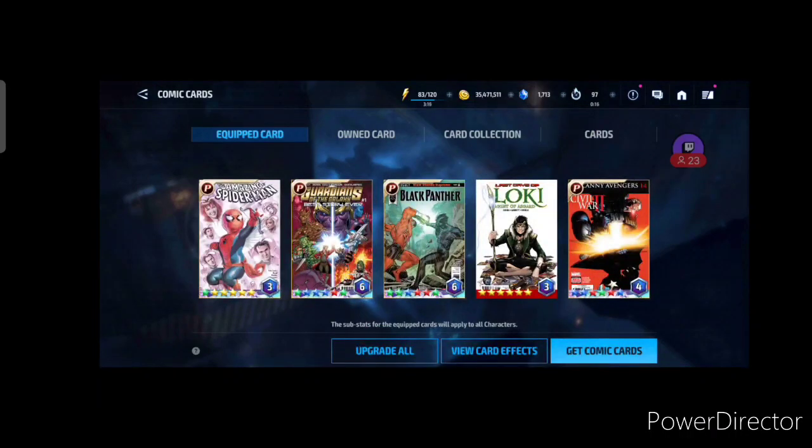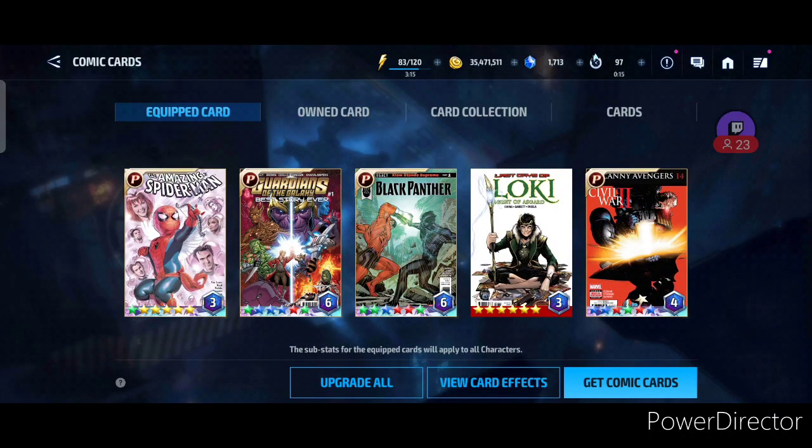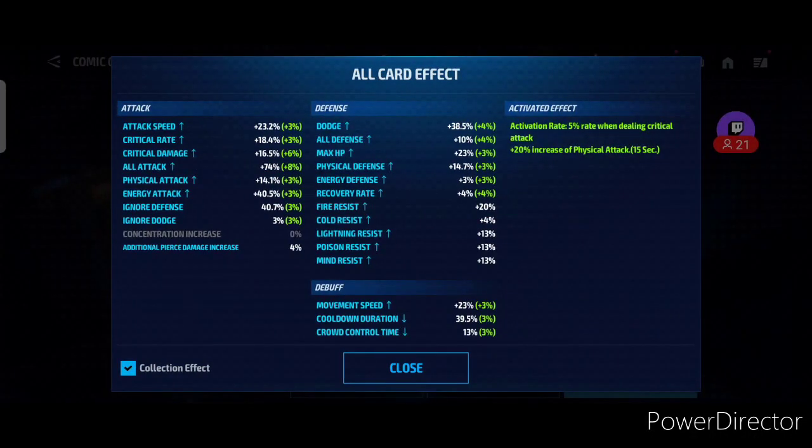The time has come — my set changes after a long time. This is how my set looks now with three cards crafted. My attack speed went up to 23.2 percent, dodge went up to 38.5 percent, all attack up 14 percent to 74 percent total. Energy attack is now 114.5 percent on the cards, physical attack is 88.1 percent, and cooldown went down slightly to 39.5 percent.